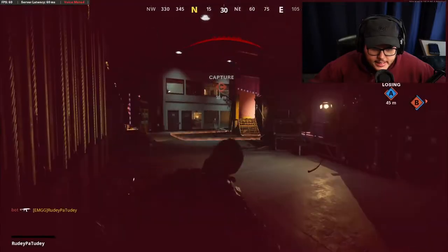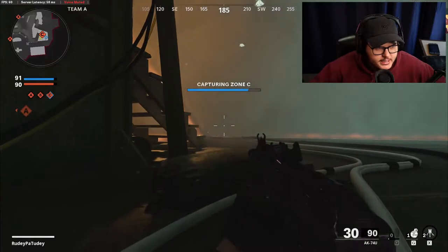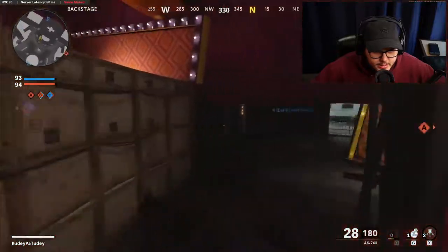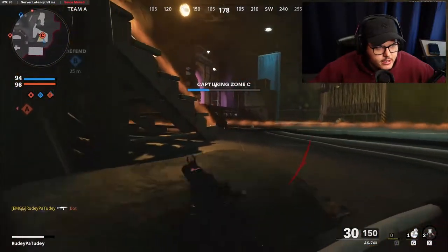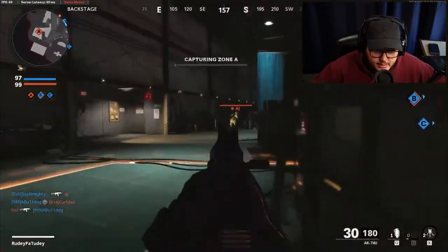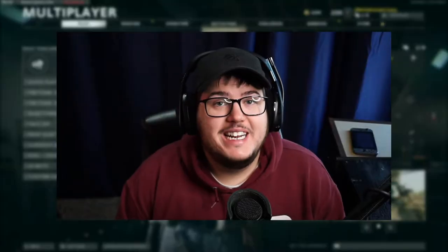My aim is so bad right now, I'm getting destroyed. I just need to hold something - going prone. It's 91 to 90, we're getting dominated. I have to go capture another flag. I heard someone to my left - he's running to C. He's dead. I'm grabbing A right now - don't ping me, I'm grabbing A. Oh no, we lost 99 to 100.